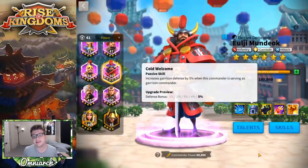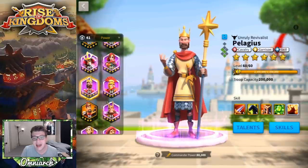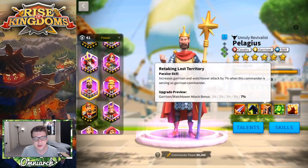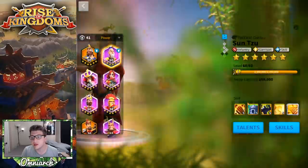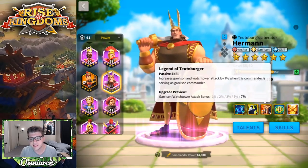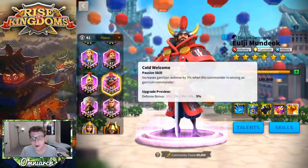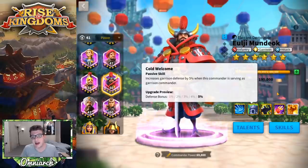His second skill is called Cold Welcome and increases garrison defense by 5% when this commander is serving as garrison commander. That's okay, but if we look at a lot of the other garrison commanders — Pelagius is increasing garrison attack by 7% and watchtower attack by 7%, which is immediately a larger buff than ULG Mundok's 5% defense. Kusunoki has garrison counter-attack damage increased by 7%. Sun Tzu reduces damage taken by the garrison by 7%. So a lot of these other garrison commanders buff at 7%, not defense.